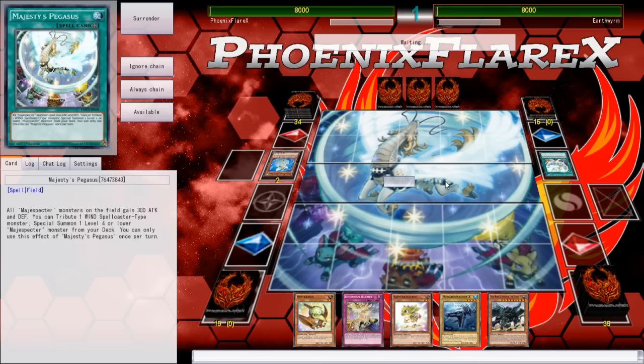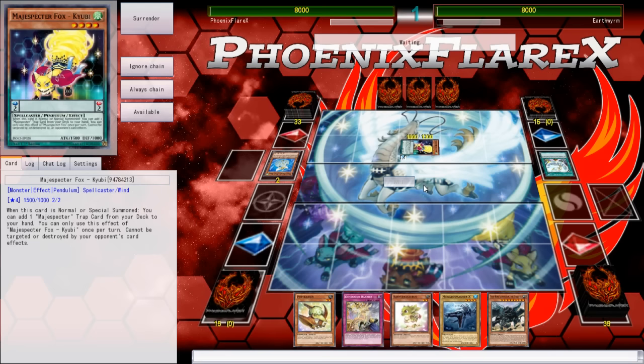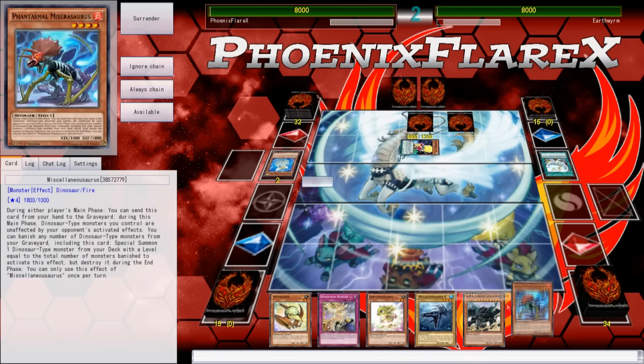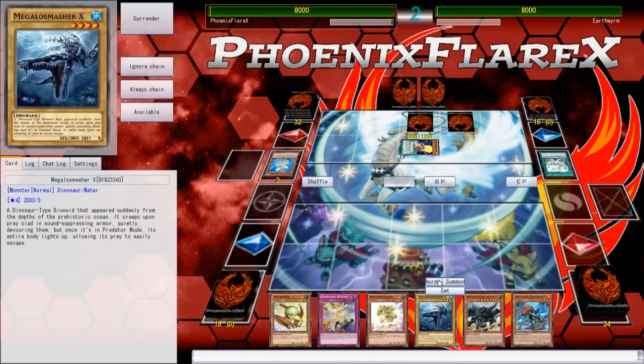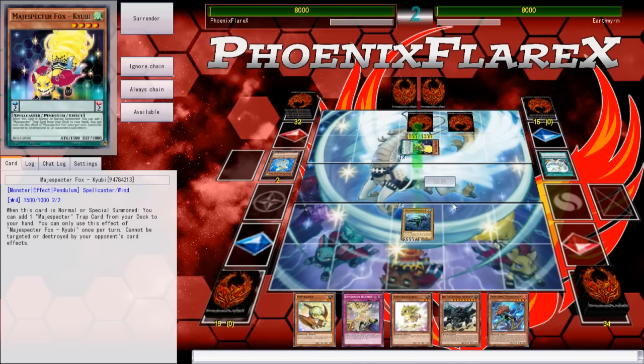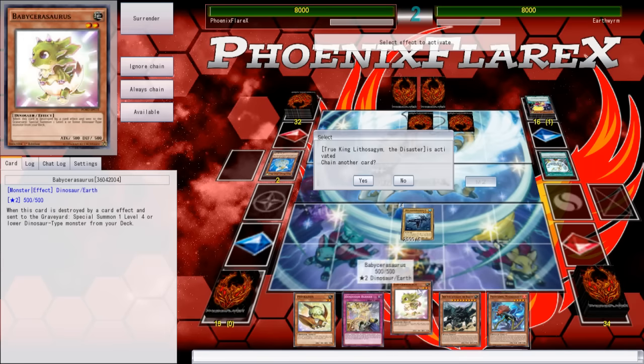He goes first and just normal summons Snowbell, then uses Majesty's Pegasus to tribute it off and get access to his Magispector monsters. He ends up going straight for a Fox and using Fox to add Tempest. So I know he has access to Tempest, but his deck isn't functioning too well in terms of putting multiple threats out. Because I've got the Megalo Smasher X in hand, I'm able to normal summon it and just attack over that Fox. Knowing one of those sets is Tempest, the other has to be something like Mirror Force or a card that stops me from attacking — otherwise the Fox just goes away and the Tempest isn't live. So I attack over the Fox.